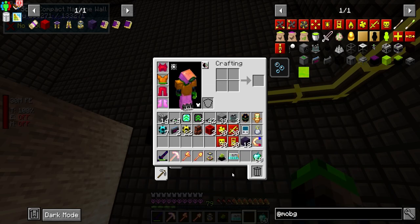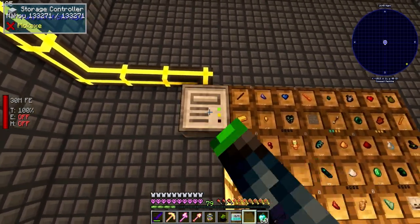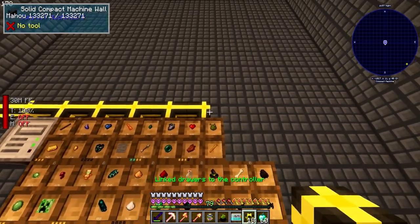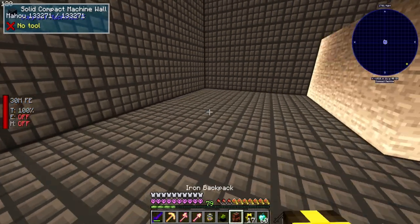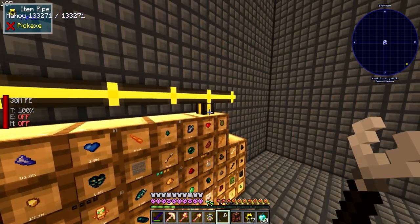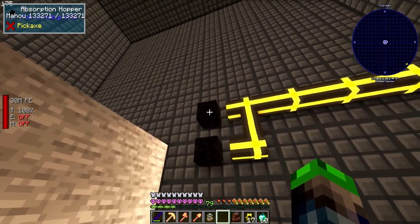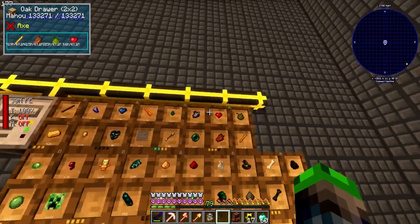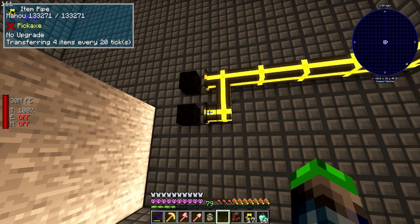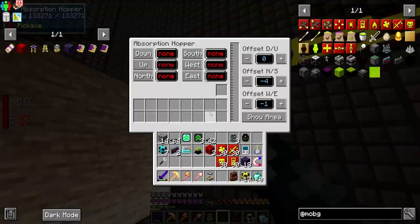Items are going to get put into the ME system here. I'll run the pipes like this, take my pipe wrench, and in theory this will be cool. We put the trash can right here so everything flows correctly - any items that come in will first be tried in this storage system before going to the trash can. Testing it - throwing an item and yes, it went in. One of the importers grabbed it.